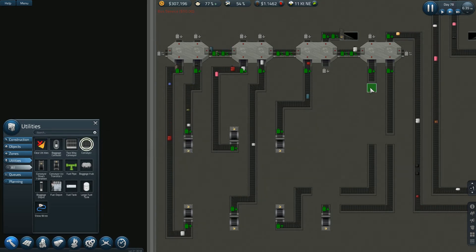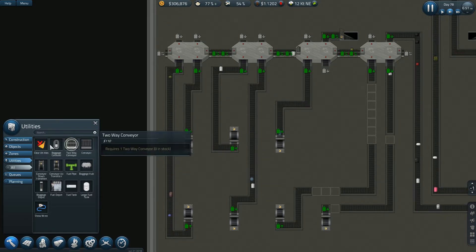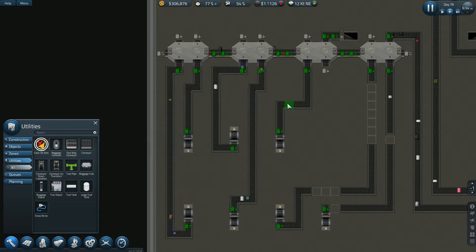What am I doing? No wonder it wasn't giving me the white box indicators — I was being dumb. I can move this up farther than that. Why did I do it that way? Because I think I'm going to need this space.